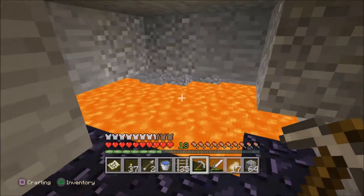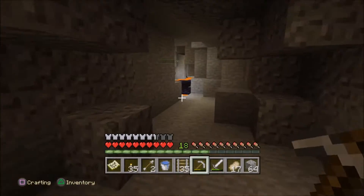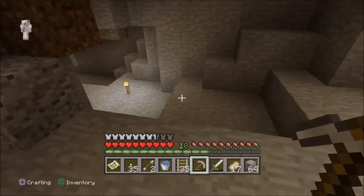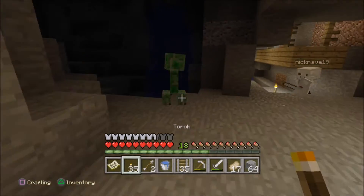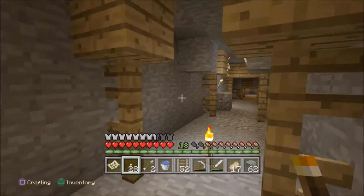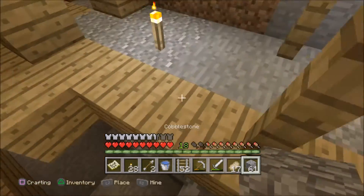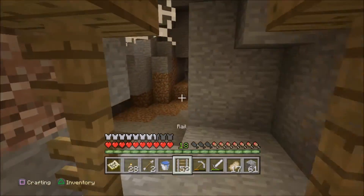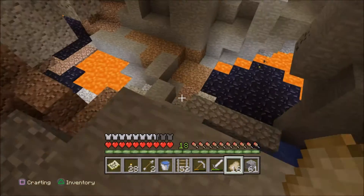I'm going to throw some stuff away because I can't carry everything. Just get what you can get and start heading home, because every time I get diamonds I end up dying. Let's go home. Watch out — this cave keeps getting bigger! Yeah — here's our furnace and stuff. I'm going to put my diamonds in the chest — I'm not carrying them anymore.